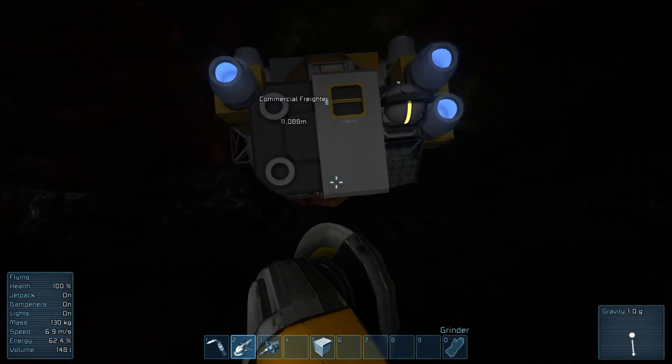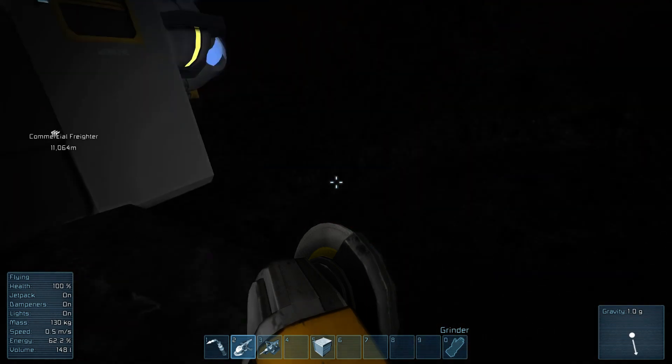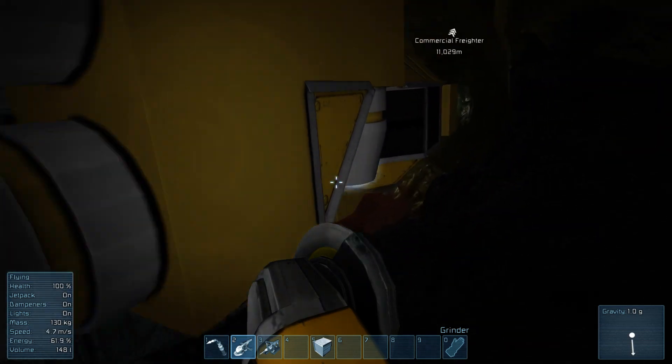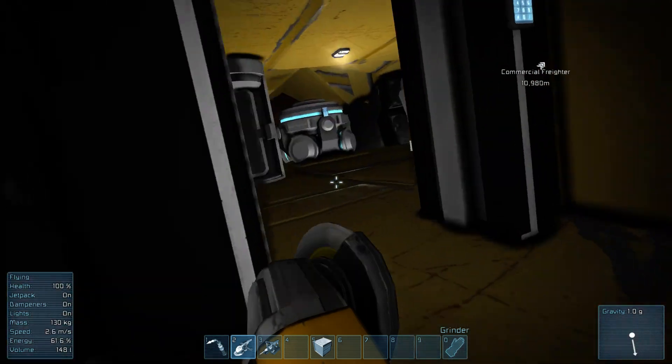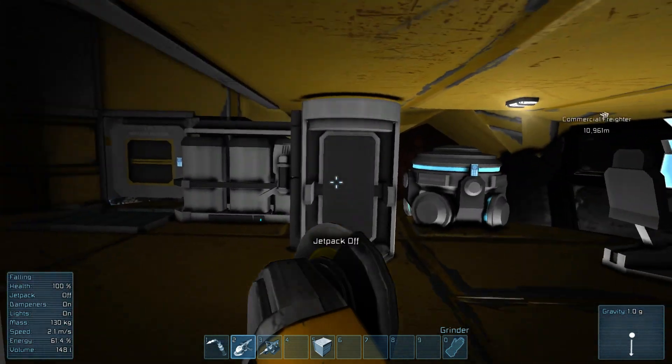The first thing you're probably not going to want to do is your reactor. It has gravity here, it's assessing the function — medical stations, etc.